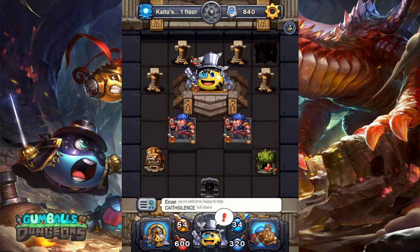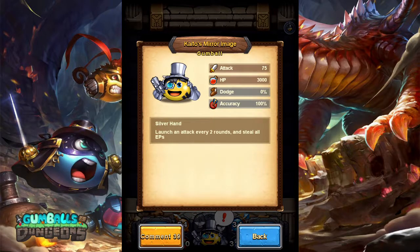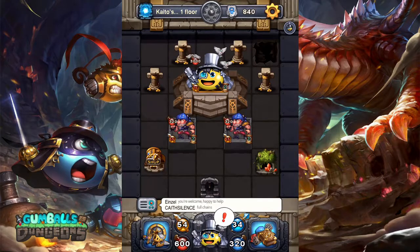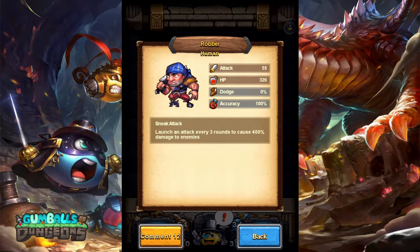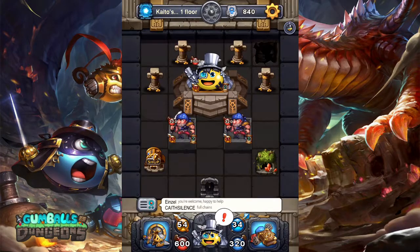Starting out we're gonna check out what we're dealing with on the field here. Let's start with the enemy gumball: 75 attack, 3000 HP, launches an attack every two rounds and steals all EP. We have the robbers: 55 attack, 320 HP, launches an attack every three rounds that causes 400% damage to enemies.